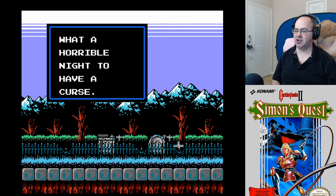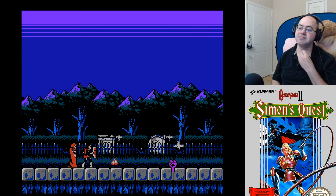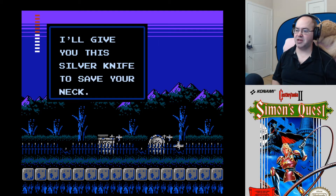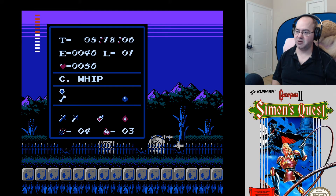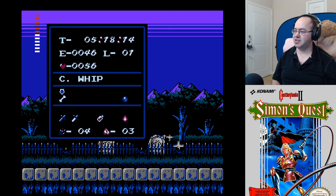What a horrible night to have a curse. Well, on the plus side, dude's still there. Give you this silver knife to save your neck. Presumably we don't get it twice, but there you go. Regular knife, silver knife. And I assume the next space over is the golden knife, because that's how it goes. I feel good — I feel like we're starting to get our stuff.